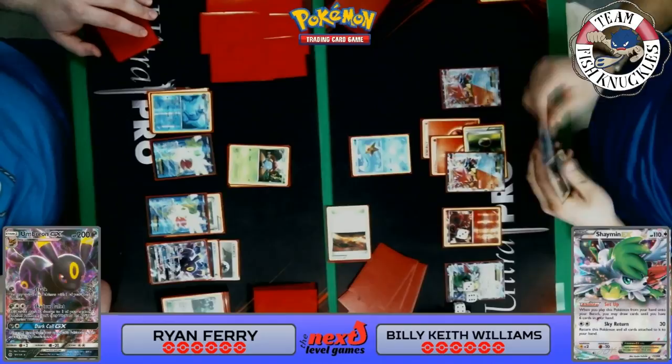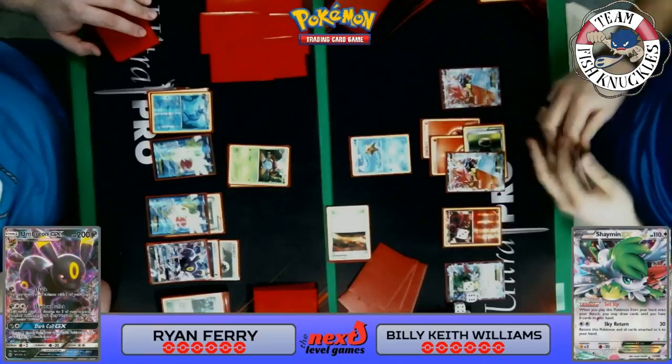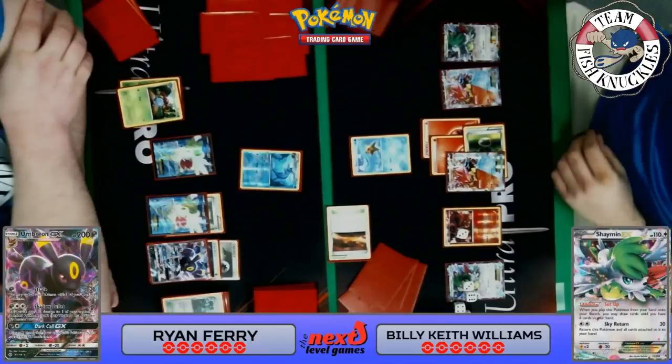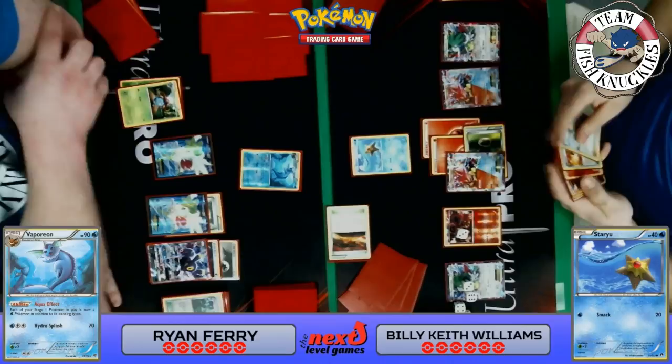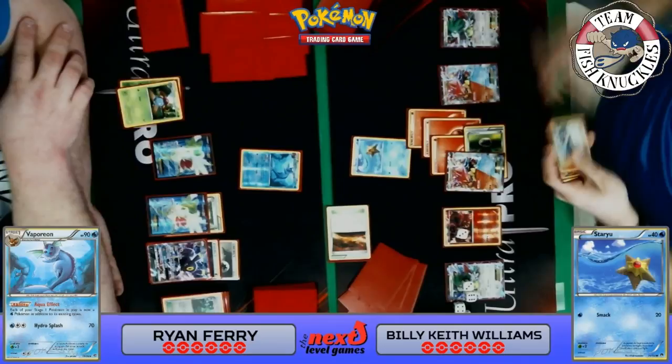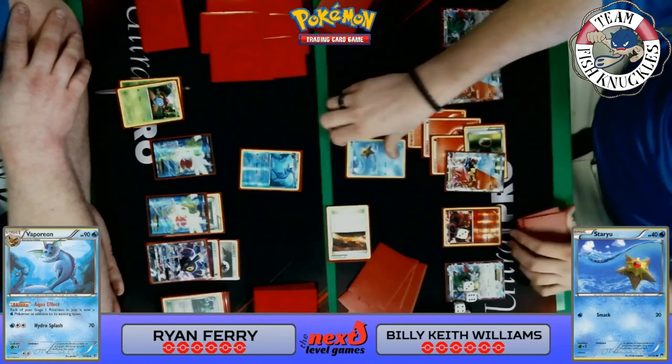You'd think Keith would send the Volcanion EX — he's got a Float Stone with free retreat — he could retreat out of the active spot and be good to go. But it looks like he's going for a Lysandre on the Vaporeon. Shaymin sets up for six new cards. Both players' Pokémon are shown on screen which is great. Max Potion look at the top cards — trying to find a fire energy for the bench Volcanion EX. If Keith can find a way to retreat, he can Volcano Heat for the knockout.